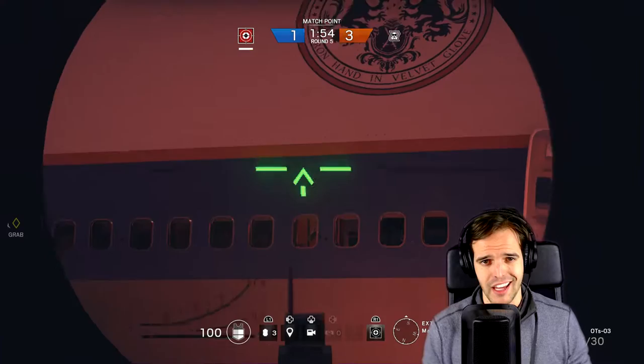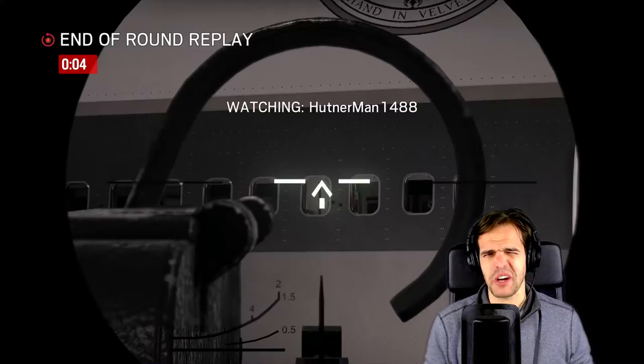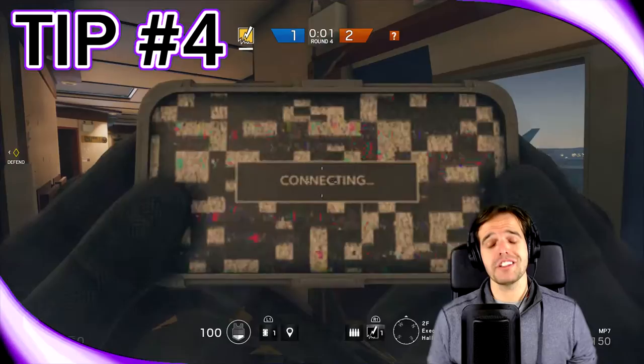Let me know in the comments if you've got a great way to improve visibility for Glass during the daytime, because I'd love to use this technique all the time but it's pretty tough to see in those windows during the day. Be careful though — a few Glass shots will bust open that window you're firing at, allowing them to shoot back out. They could also blow one with C4, but you're more likely to get shot from one of the doors if they peek out.